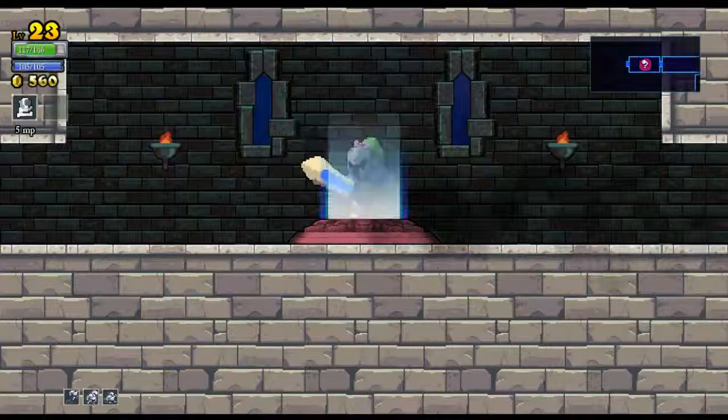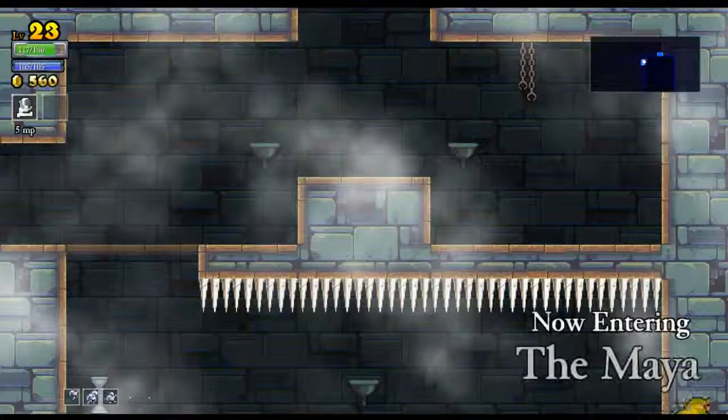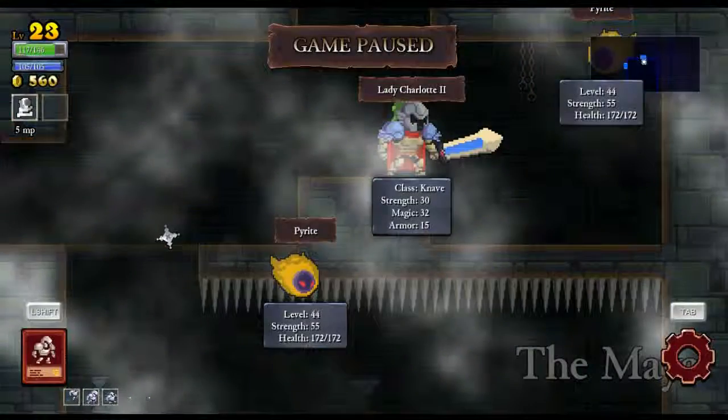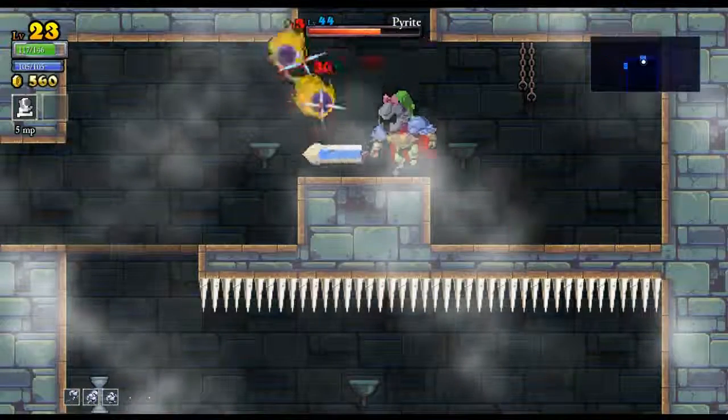What is this? Oh, it's a boss teleporter, isn't it? Eight bosses. Oh no, never mind — it goes to the Maya. What levels we got here? 44. No way. Yeah, I'm not going here.